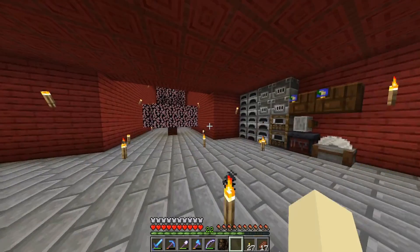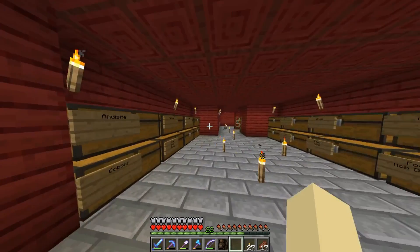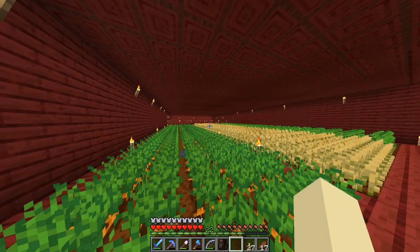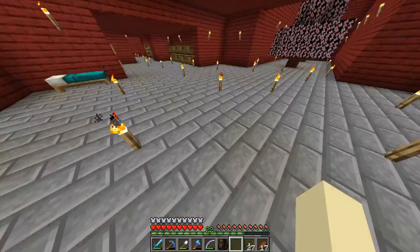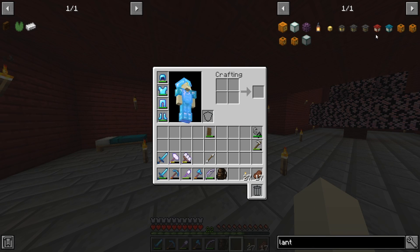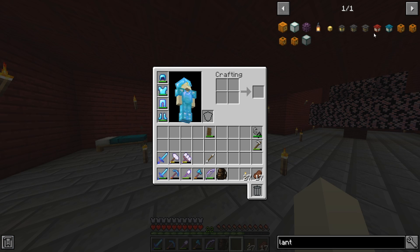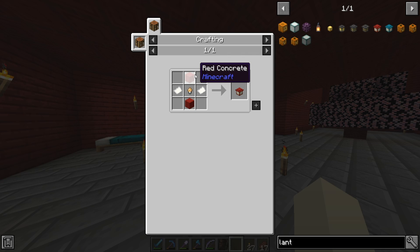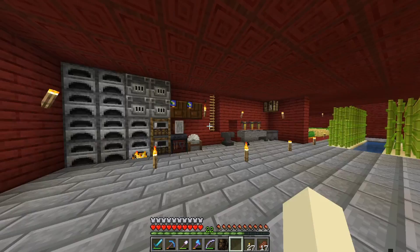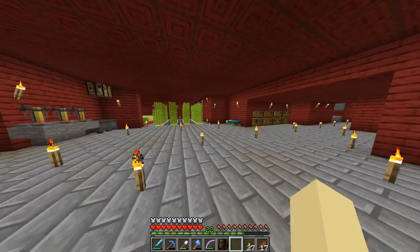Look how many torches I have — it is literally just torch spam everywhere. So what we're going to do is remove all these torches and make something called a lantern. I was looking through all the lights and most of them need blaze rods, and I don't want to fight blazes. So we're going to go the cheap route with the red lanterns — that's why I needed to make the concrete maker. You need paper and a glowstone bulb. I'm going to make these lights and see how many I need.